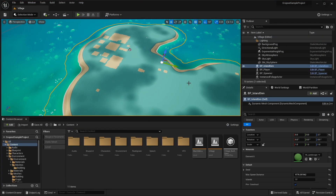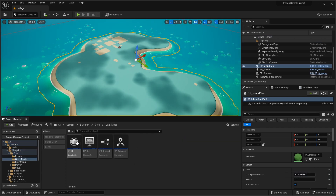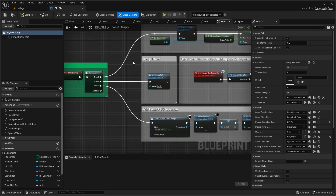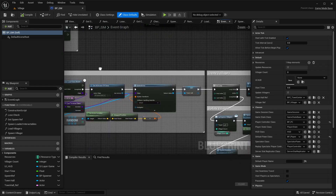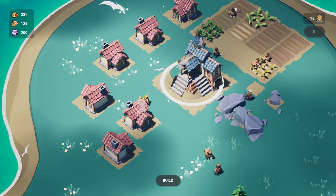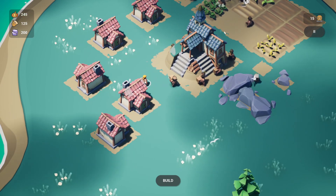Looking underneath the hood, everything is very neatly designed with blueprints. Using blueprint interfaces, all the code is very nice, neat, organized, and even commented. A lot of you might be wondering if this is set up for multiplayer — it's purely single player. However, that doesn't stop you from modifying the project and converting it into your own game.